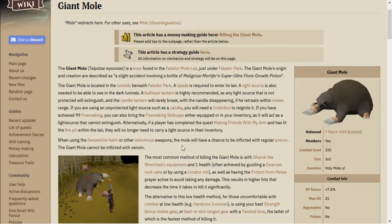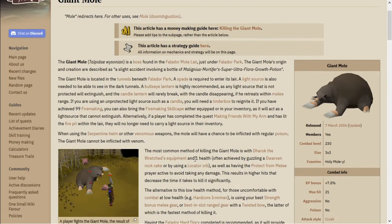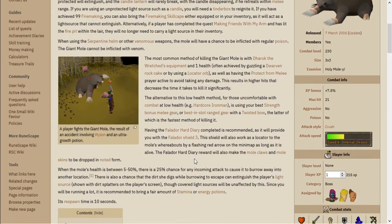The Giant Mole was released into the game on the 7th of March 2006. It can be accessed through digging a molehill in Falador Park. It is commonly killed for the 1 in 3000 chance for the Mole Pet, which was released in 2014. However, it also can generate profits of 1 million plus an hour, depending on your gear and the method you use to fight it.